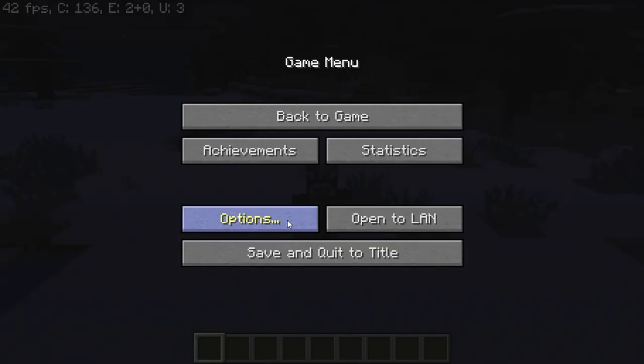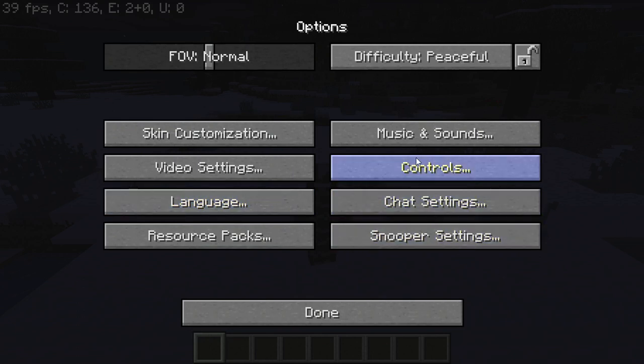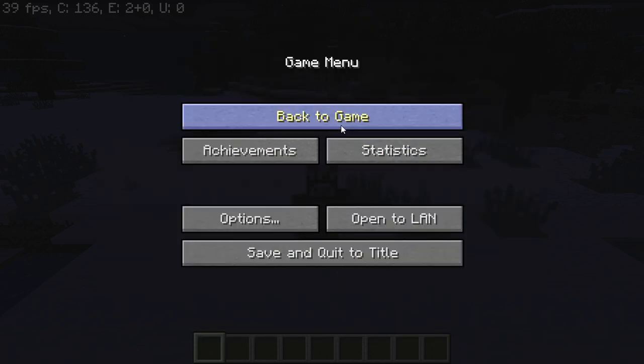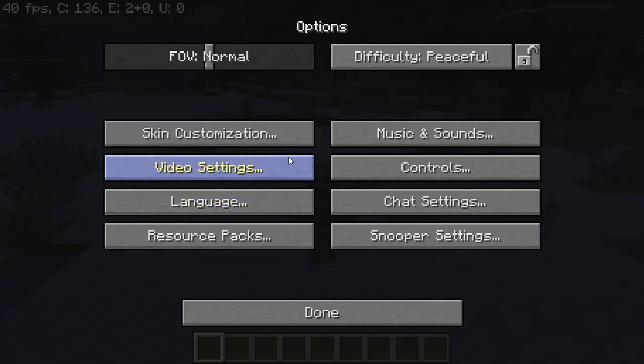Now what we're going to do is start changing some of the settings in Video Settings. To get there, if you're in the game, just press Escape on your keyboard, then press Options, then Video Settings, and you'll be here — where we'll be spending most of the video.